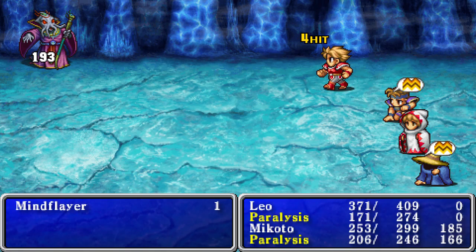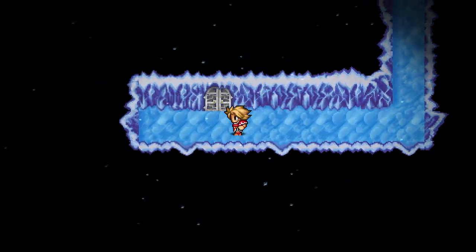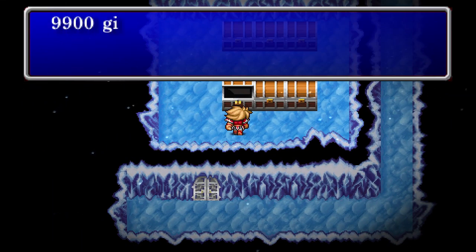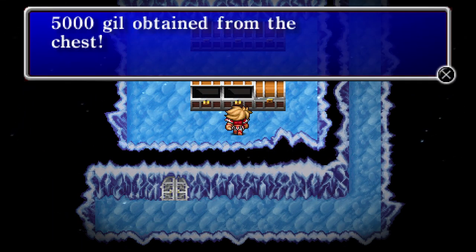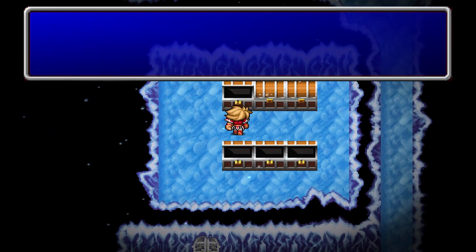Okay, I only hit half of them — good. He got paralyzed, which can really mess you up quite easily. Treasure room, yay! This is where a bunch of good stuff is — mostly money on the first floor, actually all money on that first floor.